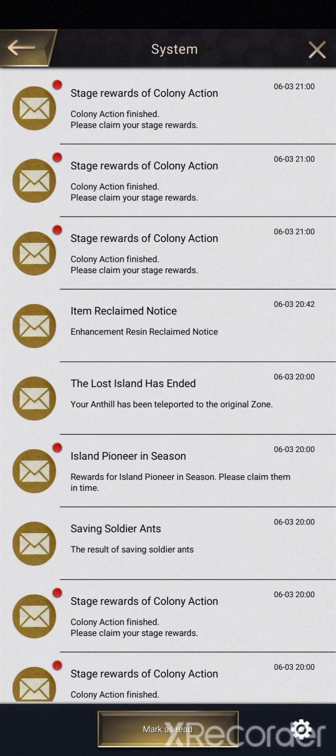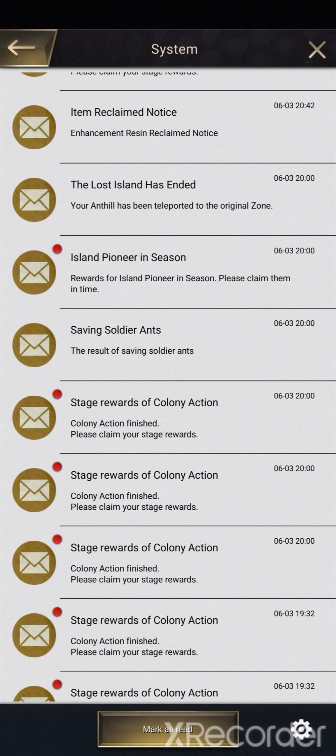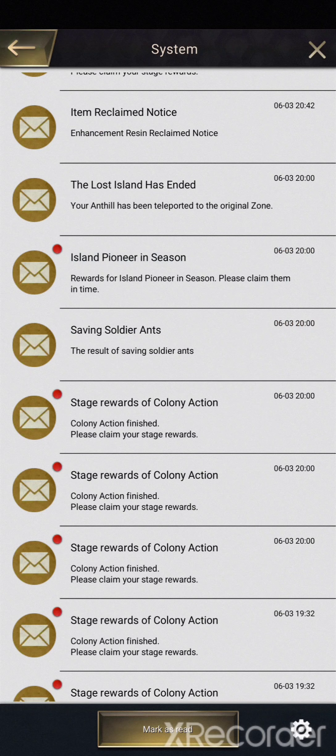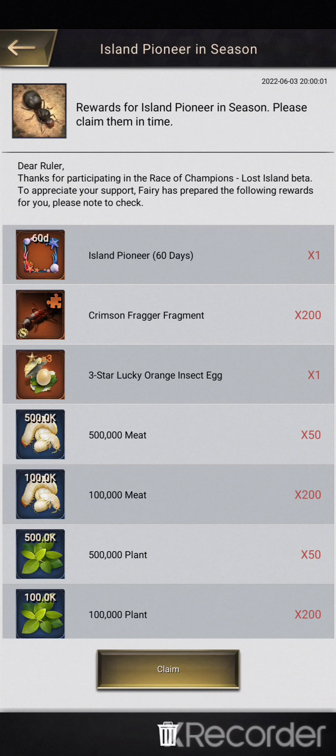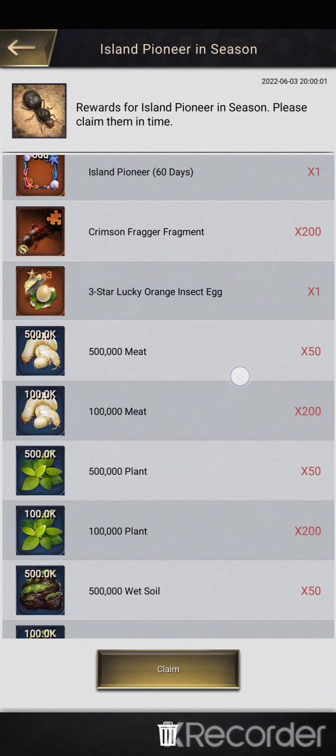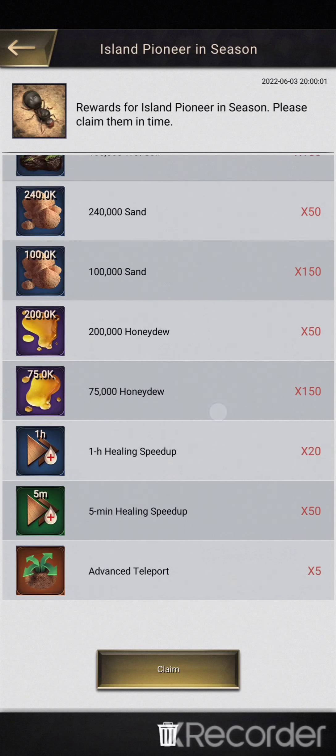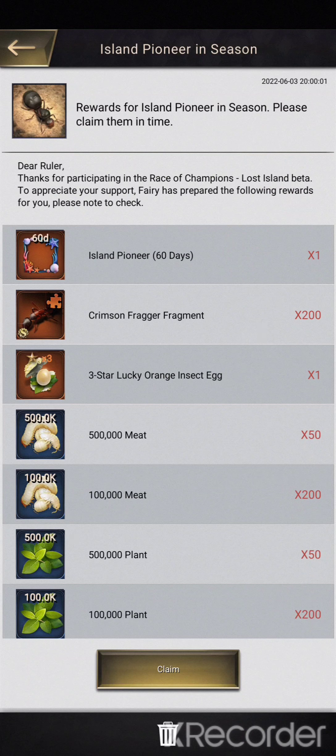You'll get some rewards in the mail. The first thing — ignoring all the colony actions I haven't claimed yet — is you get a notification and it returns your T9s that were killed in Lost Island. They are automatically added back to your troop count. You get Island Pioneer in the season — this one everybody gets simply for taking part. So resources, and then unfortunately it's just 5 advanced teleports. I believe most players would have spent more than that. The Crimson Fragger is important — if you've even played Island casually, you should be able to get the first copy, and this should give everybody at least a Crimson Fragger with skill 6 unlocked.